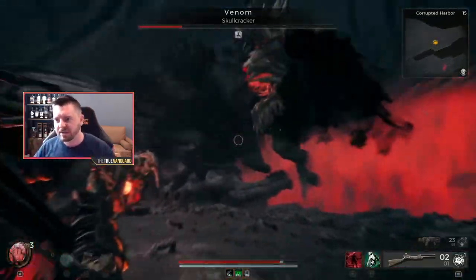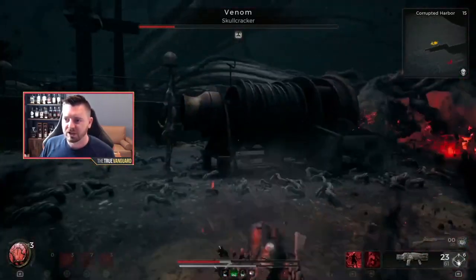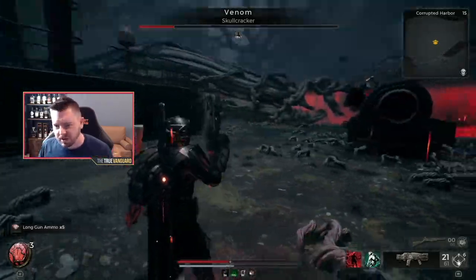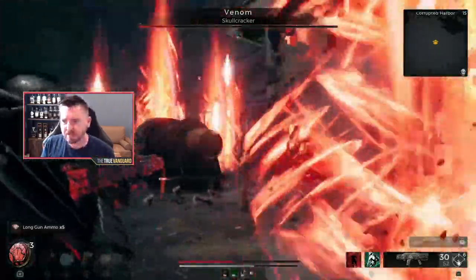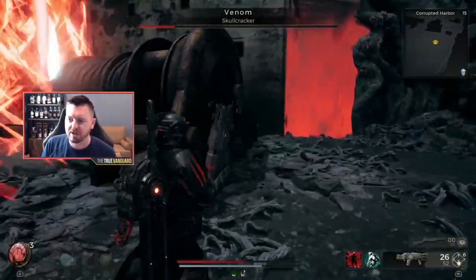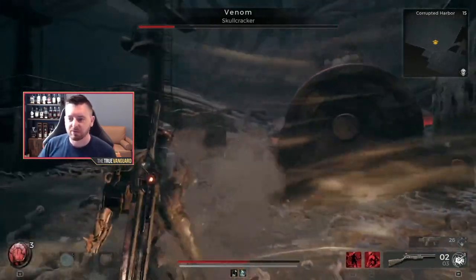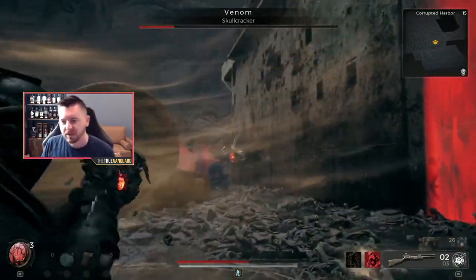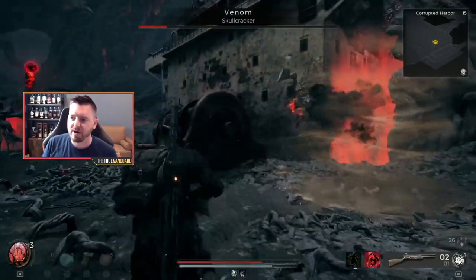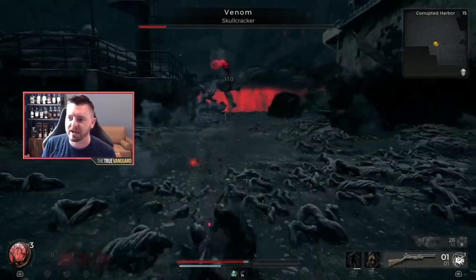He has another attack where he goes up into the sky and starts raining down armageddon-style spears. It's similar to a lot of other boss effects — the ground will glow telling you exactly where the damage is going to be applied. My recommendation: don't sprint initially. Go slow, see where the spears are going to spawn, and dodge-roll out of them. That way you have more stamina for when he follows up by coming down and attacking you directly.